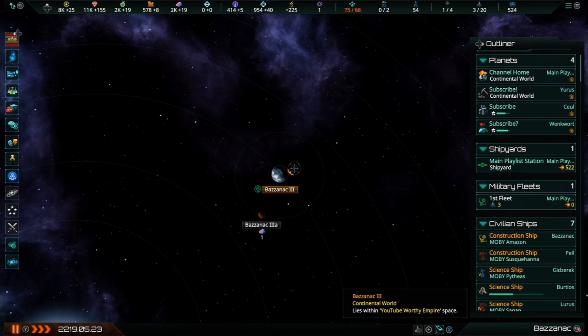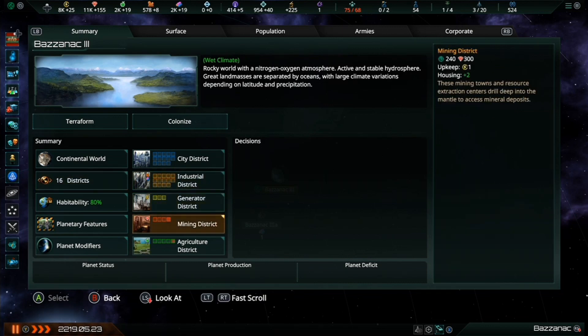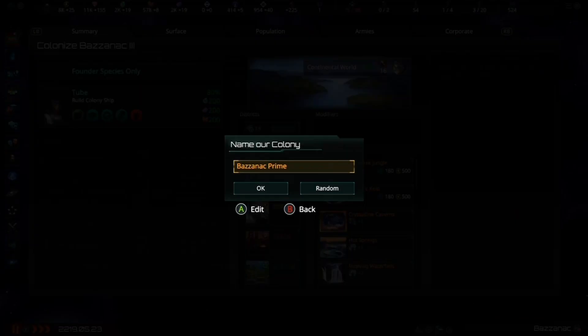For this video, let's use Bazinec III as an example of an industrial colony. At first glance, it is a size 16 planet with very few resource districts. It only has three generator districts, four mining districts, and five agriculture districts. This makes it a good candidate for an industrial colony focusing on producing more consumer goods, so let's get it colonized as quickly as possible.